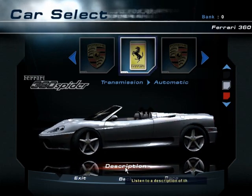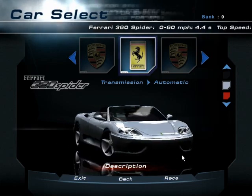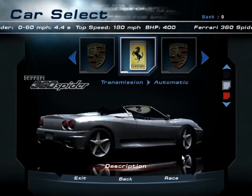Ferrari's 360 Spyder. Its precision-engineered eight-cylinder engine turns out 275 foot-pounds of torque and 400 horsepower at 8,500 RPMs. This car accelerates from a standstill to 100 miles an hour in a little over 10 seconds.